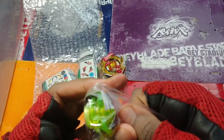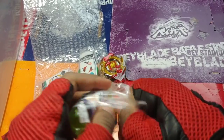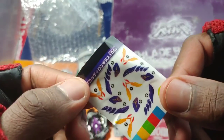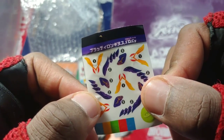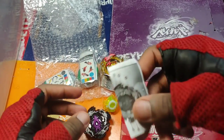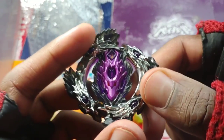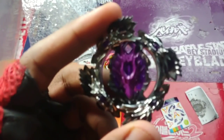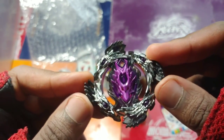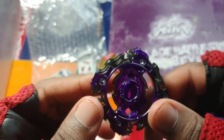So first up we have Bloody Longinus. It comes with four bays and a bunch of different parts, but I'm gonna keep them all stock. Here's the first bay — Bloody Longinus. Here are the stickers: Bloody Longinus One Prime, Dagger Cycle is the combo. Here we have the layer — Bloody Longinus. It looks so amazing, it reminds me of the evil bays like the Jörmungandr and Legend Spriggan and such.